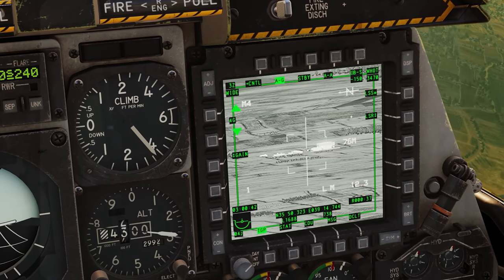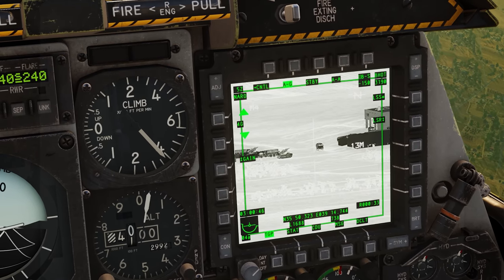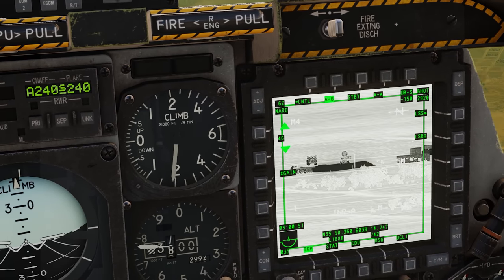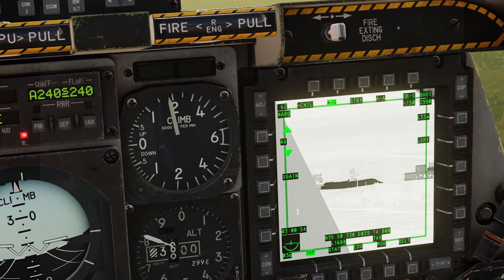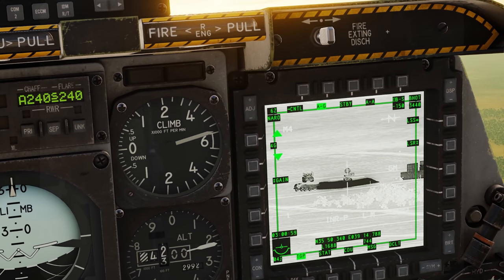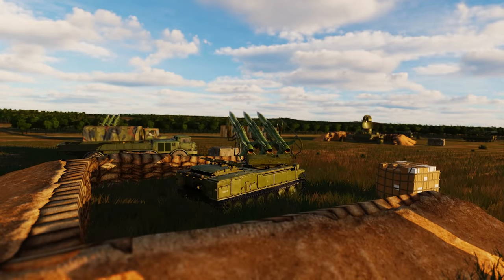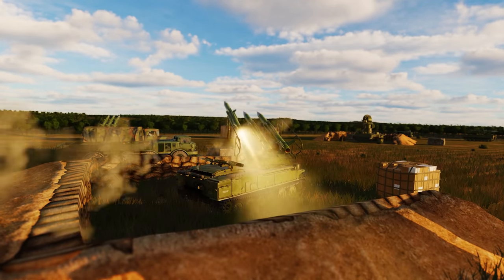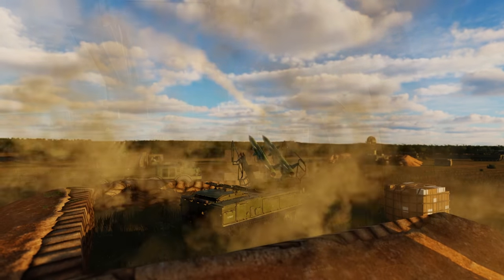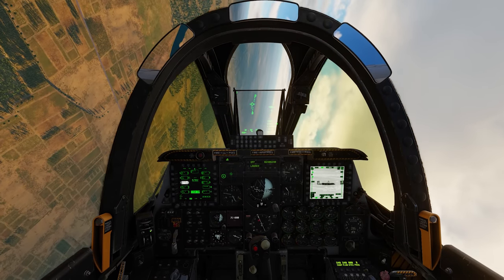Right there on the TGP I think I've found the SA-6 site - yep, that's definitely an SA-6 right there. Look at that, the missiles are turning towards me. You can see that little dish - that would be the search radar. It sounds like we might have a missile out on us, so let's go ahead and defend and see how we handle this. We'll defend away from the site for a second and come back around.